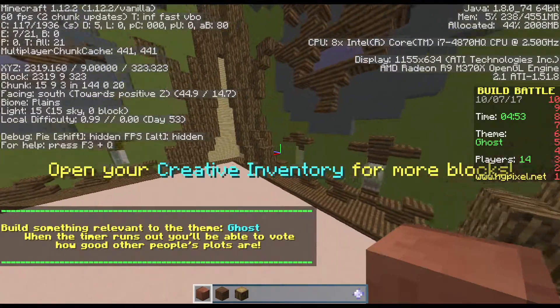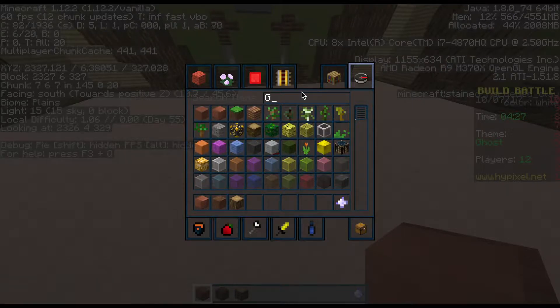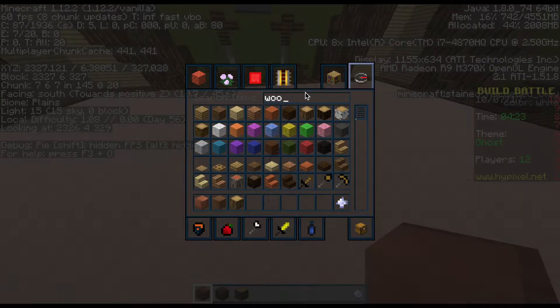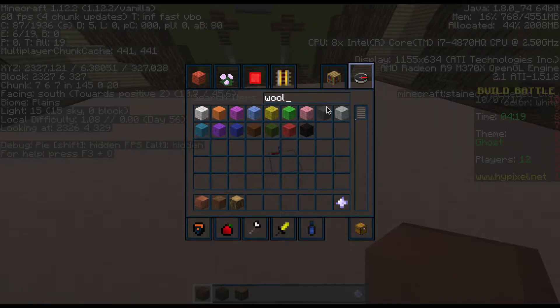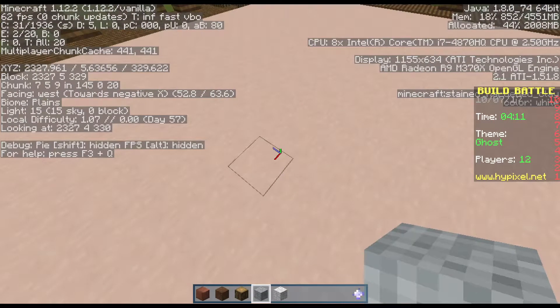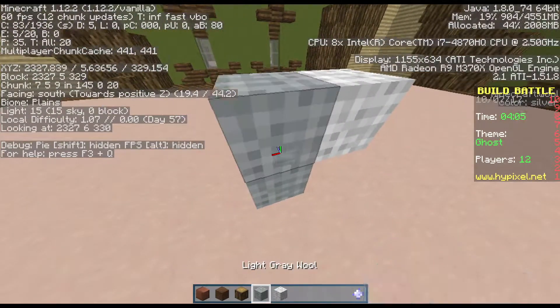It just started, so we have to build a ghost. We need gray wool, but it doesn't seem supported. I'm just gonna use light gray wool. Let's get straight into this.